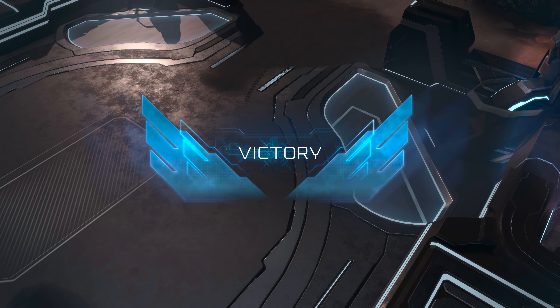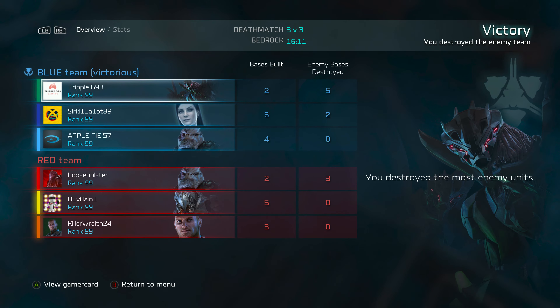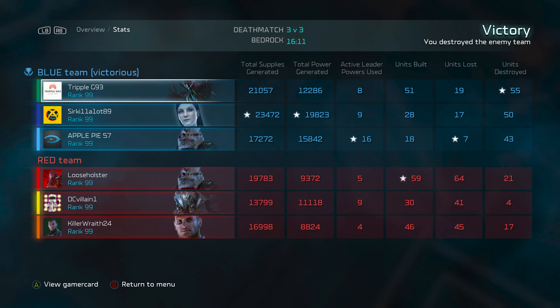We got a very stinky base and stopped that from happening, with nothing but choppers and engineers. Fortunately we were in a situation where we were able to be successful with that. This was an all-level 99 game. I went 19 for 55, our teammate Serena went 17 for 50, Decimus went 7 for 43. The enemy — red went 64 for 21, yellow lost 41 units with only 4 kills, and orange lost 45 units with only 17 kills. A very high-efficiency game all around by our team on all sides of the field.